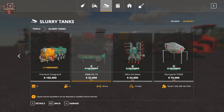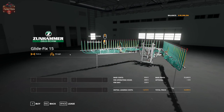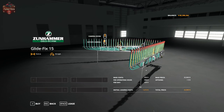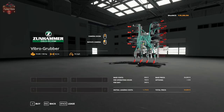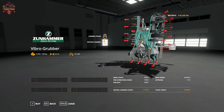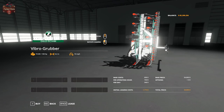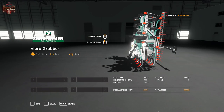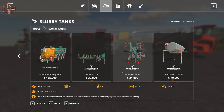Looking at the applicator options: the Drip Boom — I'm calling it the Glide Fix 15 — has a 10 miles per hour working speed, 15-meter working width, and costs $32,800. Then the Vibro Gruber has a 10 mph working speed, 6.2-meter working width, and a 100 horsepower requirement. You can only use this on the Terra Variant, which has five times that horsepower, so you're fine. It's $34,800 to buy, $1,774 to lease, $348 per day, and $730 per operating hour.